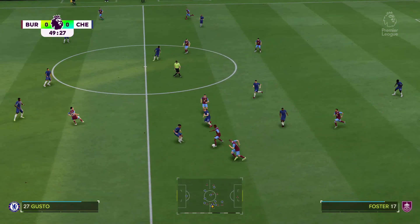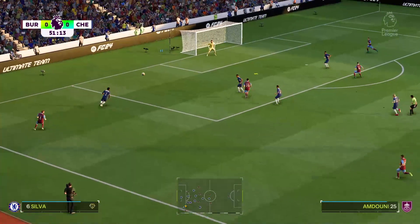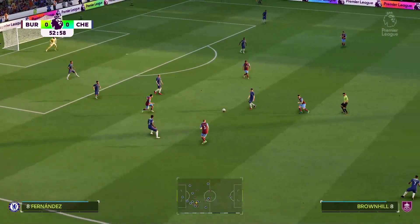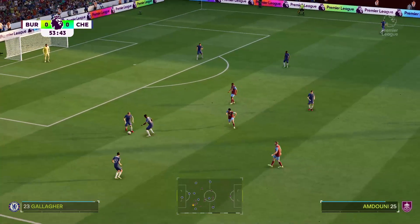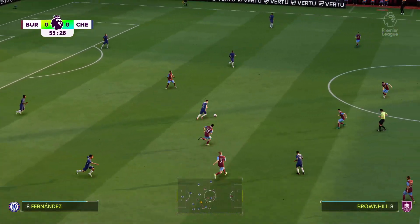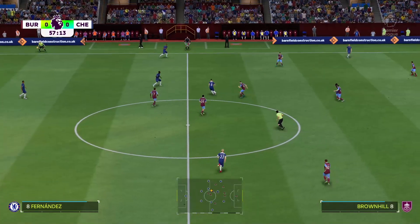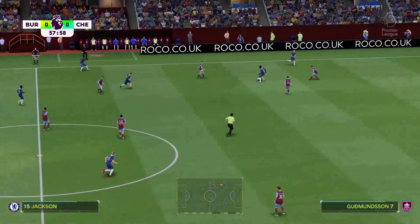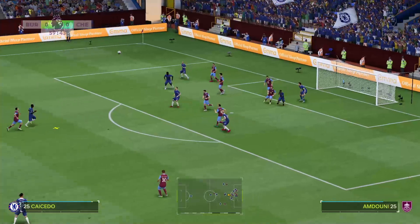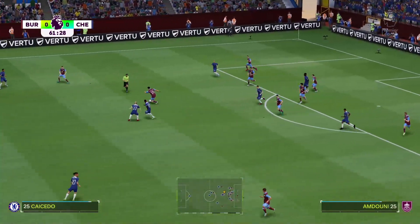Charlie Taylor gets forward and whips one into the box, but he's got to clear his lines. Fernandes, Malo Gusto, Enzo Fernandes, Moises Caicedo, Fernandes — Chelsea moving the ball forward. What can they do from here? Sterling is ready, but it's not the best clearance. Can he finish? Well, it did look promising but no threat in the end.